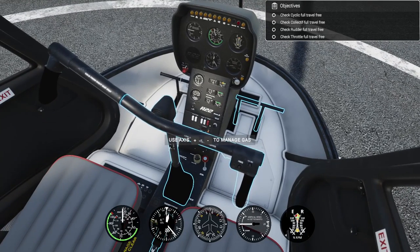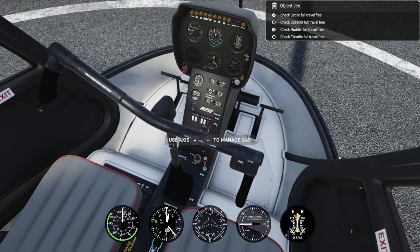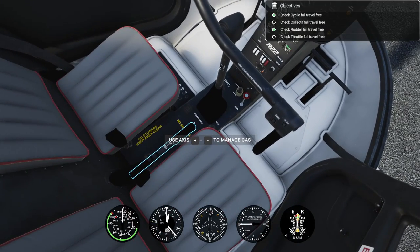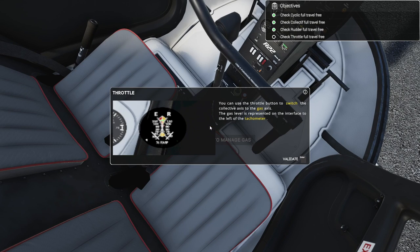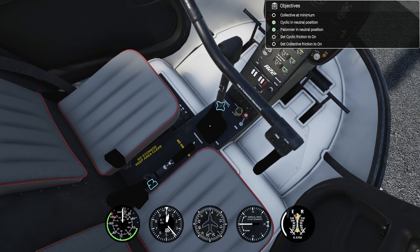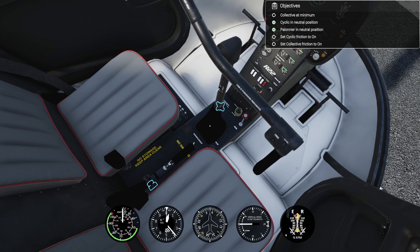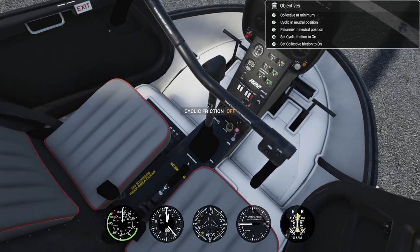Now we need to check our controllers. Rudder full travel - yes, there we go. Cyclic full travel - all the way forward, all the way back, all the way to the left, and all the way to the right. Checked. The collective - move it all the way up to the top. I've set up sliders and the throttle on my X52 to control these. Throttle full. Collective at minimum, set cyclic friction to on, collective to on, and cyclic to on as well.